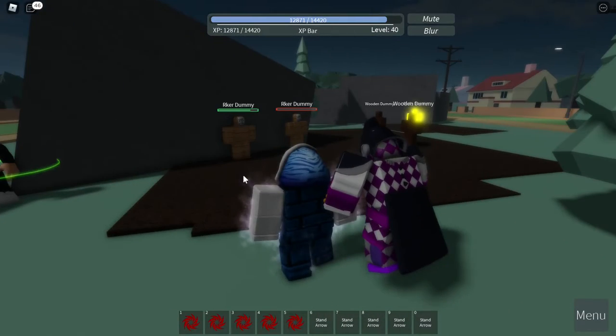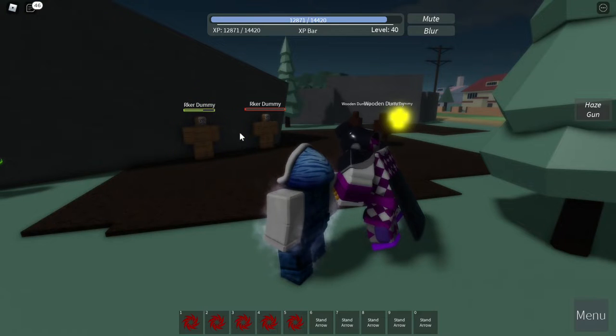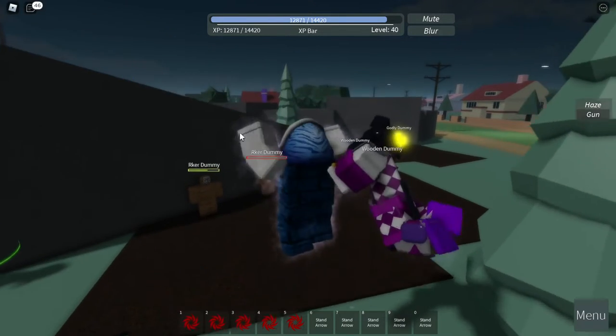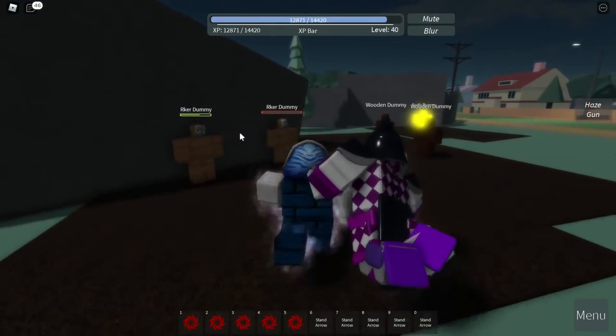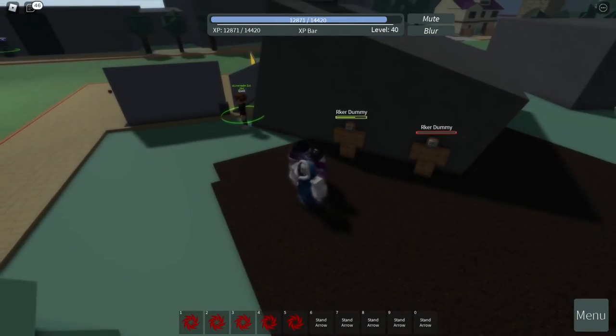Next is the Haze Gun — this one is ranged, so go a little bit farther away. Click X and you're going to shoot a purple smoke projectile. They're going to emit purple smokes, which deals poison towards them.